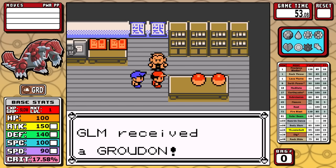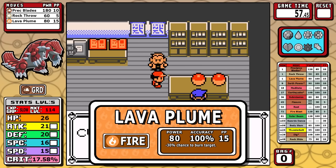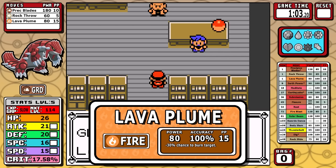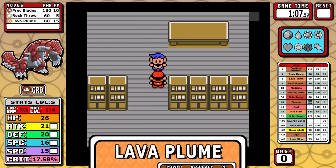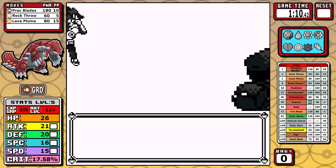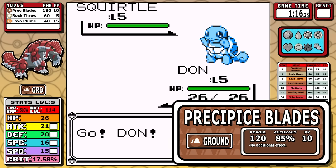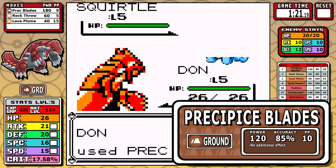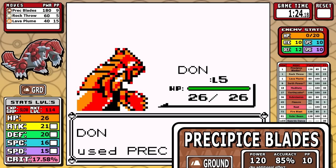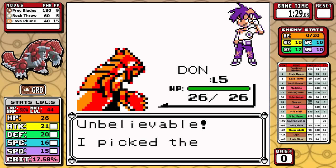We start off with two of those new moves: Lava Plume and Precipice Blades. Lava Plume is kind of like a weaker Flamethrower, but it does have a higher 30% burn chance, which is a nice bonus — fire is going to be helpful for mowing down pesky bugs and grass types. The big move today is Groudon's signature Precipice Blades, kind of like a slightly better Hydro Pump clone with 5% more accuracy, 5 more PP, and 120 base power plus STAB. This thing is going to hit like a dump truck, and you can see that in the opening rival battle. It's really not fair.